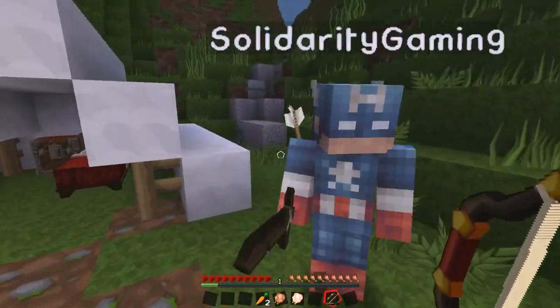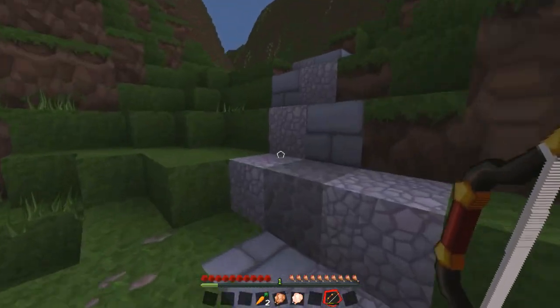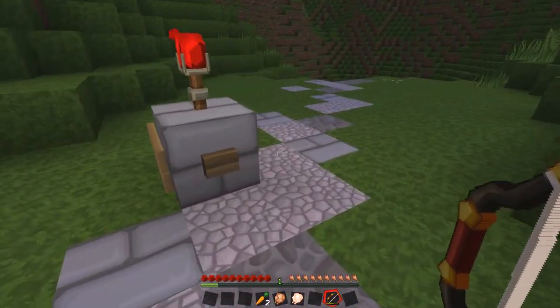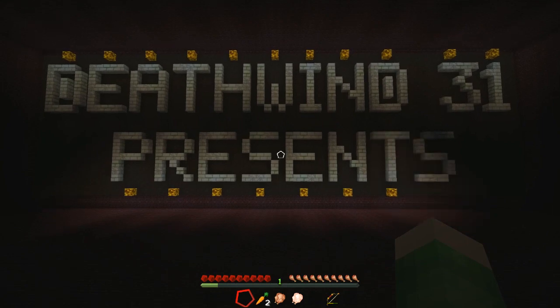We've got to go up this... is it up here? I suppose we're going home now after our day camping. This looks like our tent. Following this path — follow the stone brick path. We've just got to hit the button then. That was like a little intro — Death Wind 31 presents...